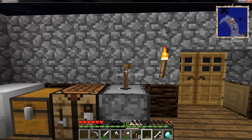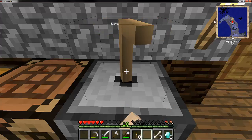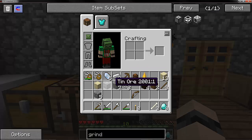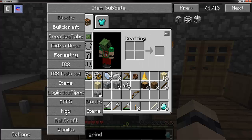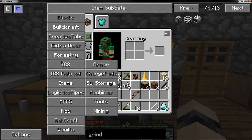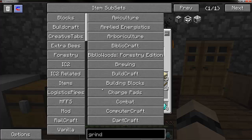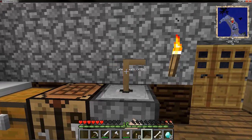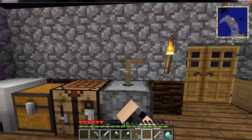One thing I really want to do - pretty simple - is create a smeltery. I forget what mod that's in. But yeah, I want to create a smeltery just so I can make them special little new pickaxes and stuff like that, just so I get that tiny bit better. Also I want to make a force ingot and stuff like that.